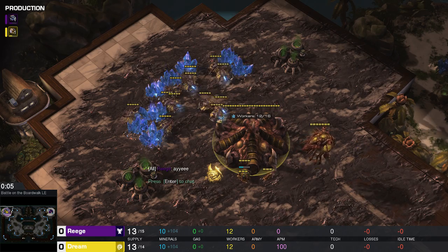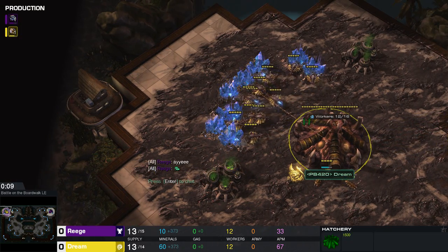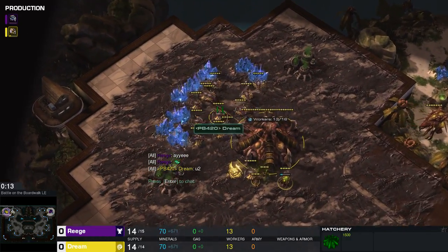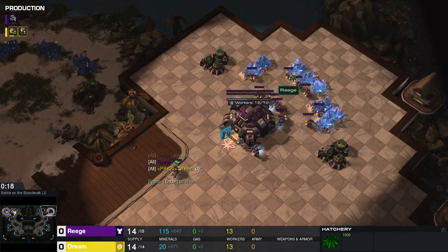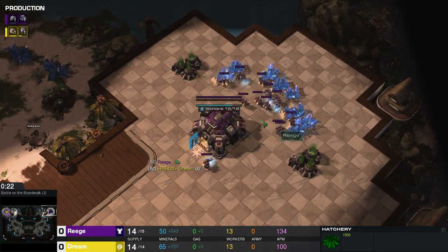Spawning into the top left hand, I don't want the boardwalk — the yellow Zerg pieces, ZVP. He goes by the name of Dream. And his opponent in the top left hand corner, I'm guessing goes by the name of Reggie.